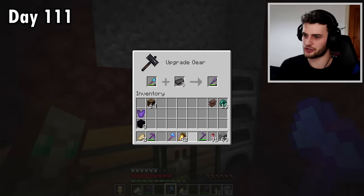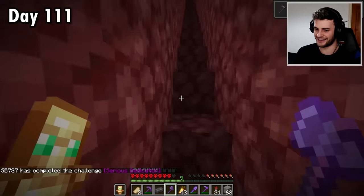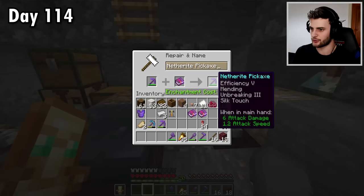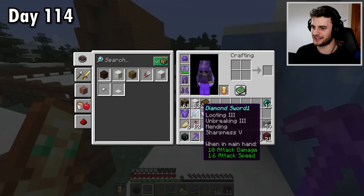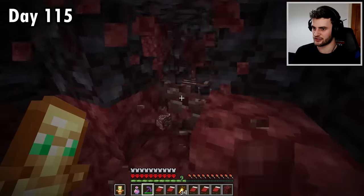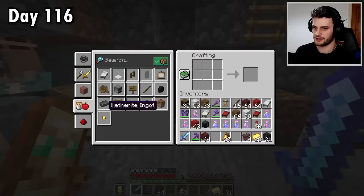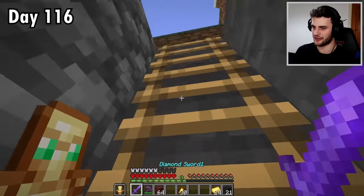I'm putting efficiency and mending on my diamond hoe and I'm going to turn it into a netherite one just because I can afford it. I now have all netherite tools. With this final ingot I can also make a fortune netherite pickaxe and a silk touch one. I then realized I made a netherite hoe but didn't make a netherite sword — still not full netherite tools. So it's back to mining ancient debris. Found it really quickly — right by where the other debris was. Now I definitely have full netherite tools.